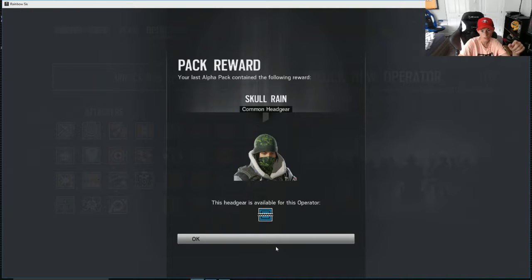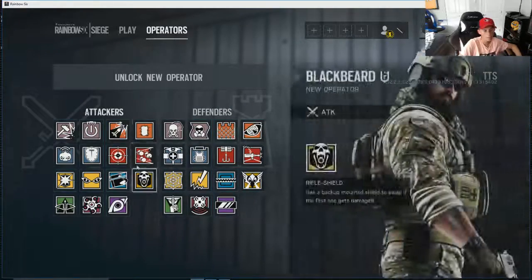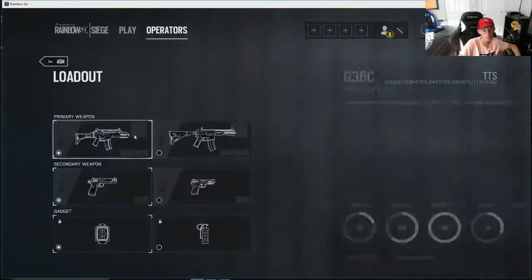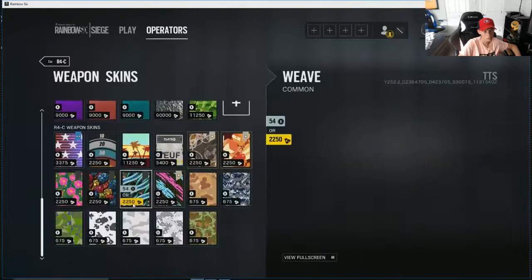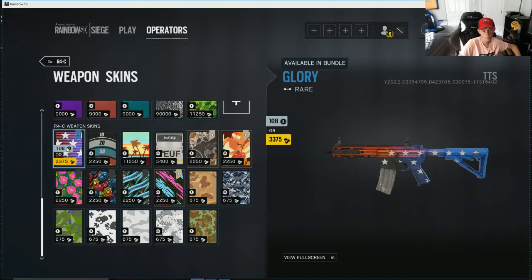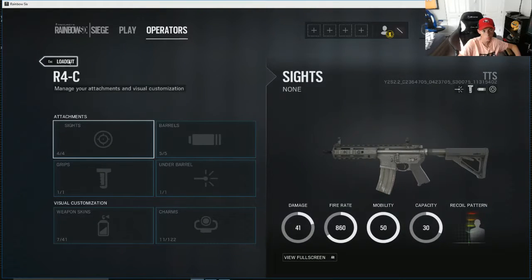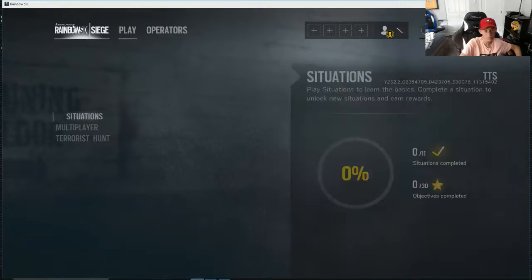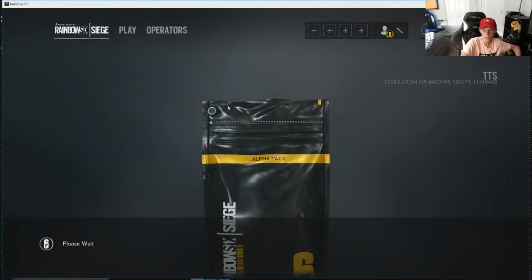Oh pack — if you leave mid-pack it shows you what you get. I got Skull Rain. I use it on the — I can't think of the name — the R4C. That's what I was gonna call it but I wasn't sure if that's actually what it's called.